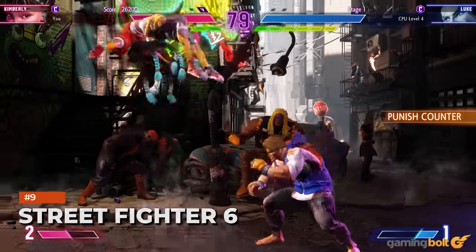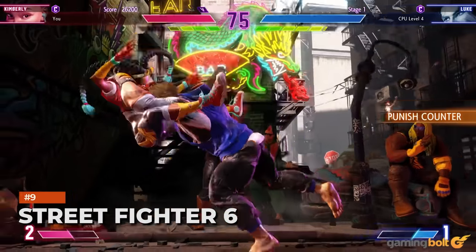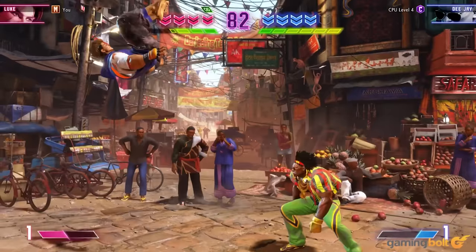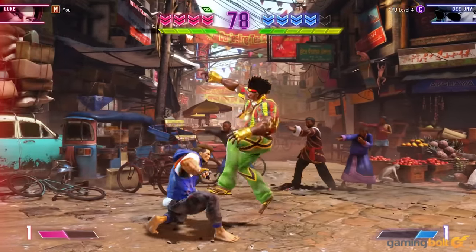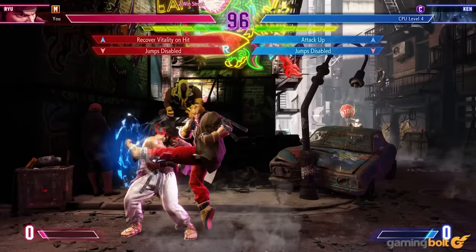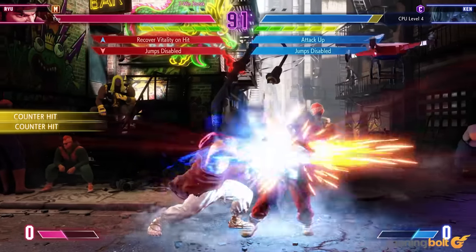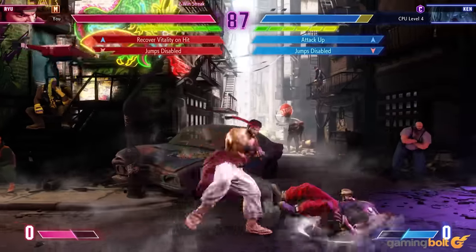Street Fighter VI: Street Fighter VI builds upon what came before in some interesting ways with its new open-world structure and remains all the better for it. Making your way through the world tour is an absolute blast, and you can also switch things up by hopping into online modes for some friendly duels. The core fighting is as fun as ever, and new elements like the drive system do a good job of refreshing the combat system. Street Fighter VI also looks surprisingly detailed thanks to the game being built on Capcom's RE engine.